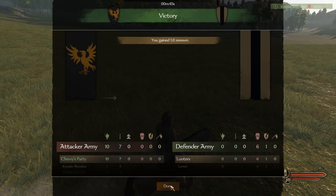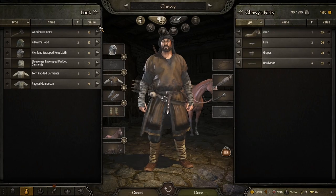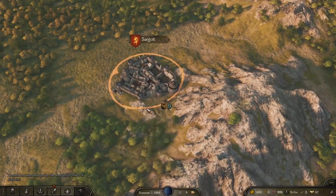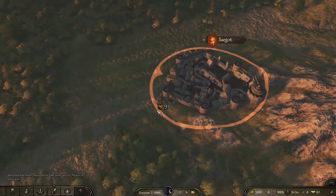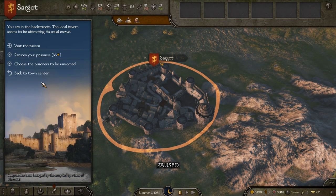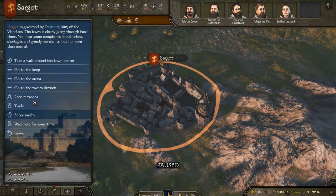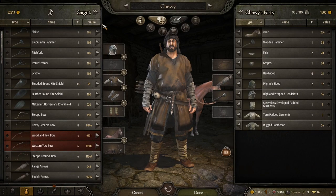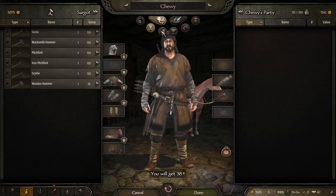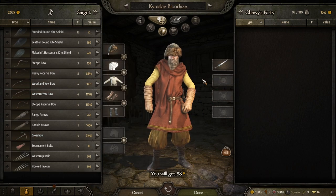In each of these fights we're gaining renown, plundering gold, and getting loot — overall moving in a very positive direction. We have 11 men in our ranks. No tournament at the arena yet. We pick up another recruit — still no tournament though. I would really like to get a shield for my companion, so let's get him one.